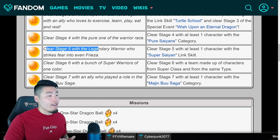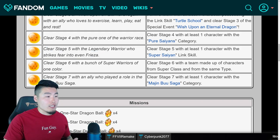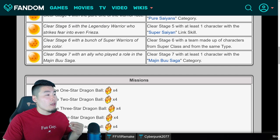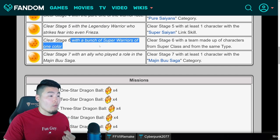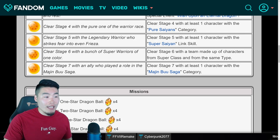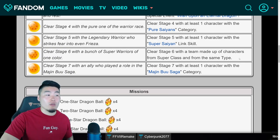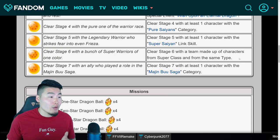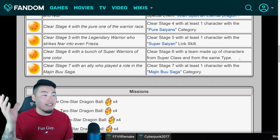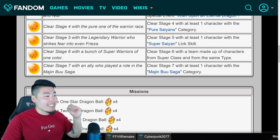Moving on to stage 5, it says clear stage 5 with the legendary warrior who strikes fear into even Frieza, and all you gotta do is just bring at least one unit with the Super Saiyan link. And for stage 6, it says clear stage 6 with a bunch of super warriors of one color. And that means to clear stage 6 with a team made up of characters from super class and from the same type. So essentially, bring a mono super type team — a full team of super AGL units, super TEQ units, super PHY units. It's totally up to you as long as they're all super types and all of the same type. You should be good to go, and you'll get the 7-star Dragon Ball.